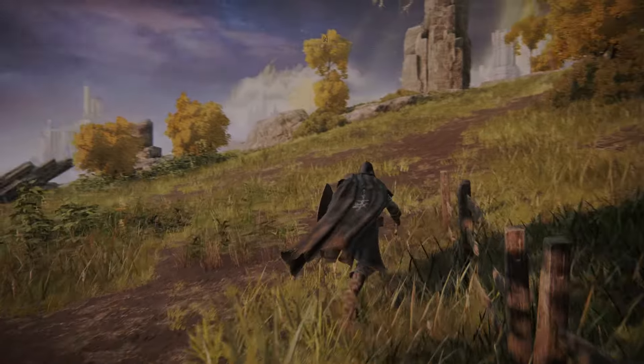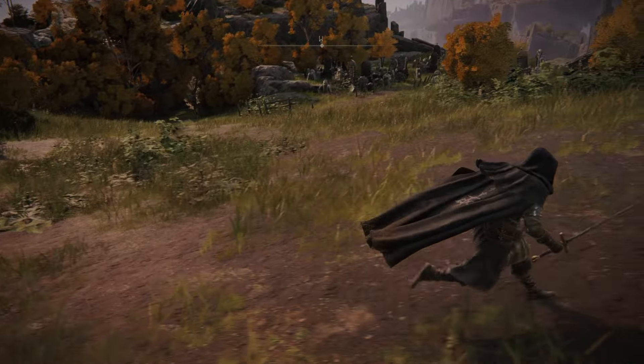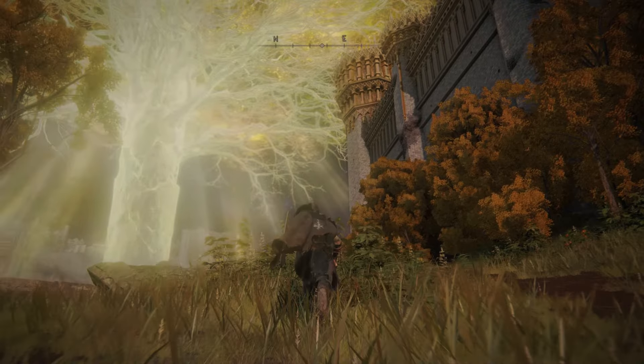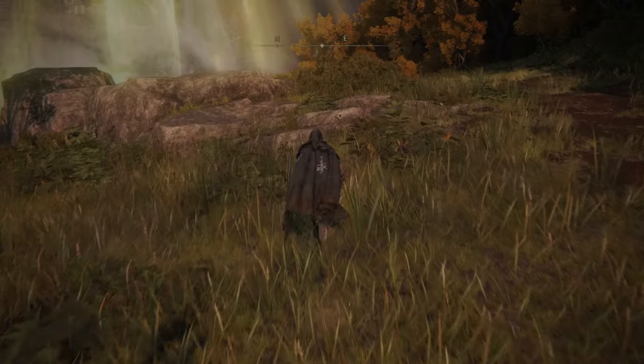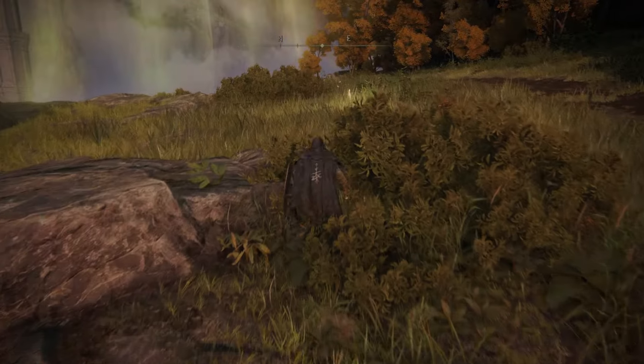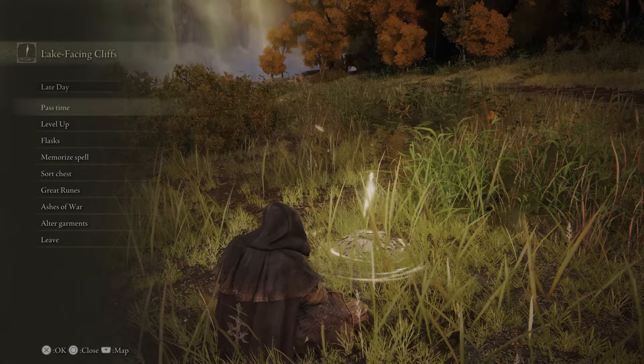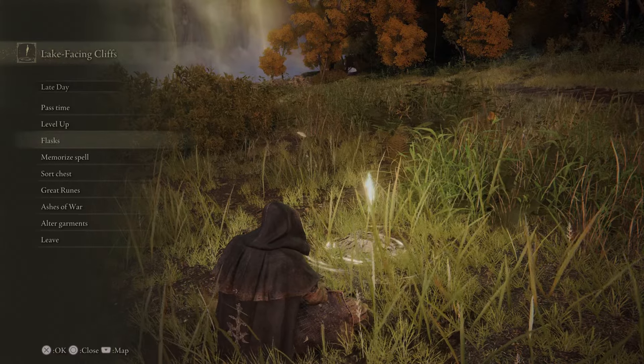The sorcerer says: 'Thank you, kind soul, for learning my paltry sorceries. I never imagined that a bluntstone like myself would have the chance to play teacher.' Let's head back to the Grace. We'll upgrade our flasks and then I'm going to head to the Round Table Hold.